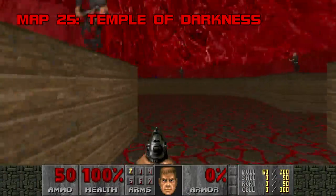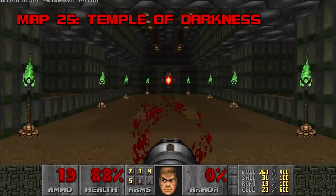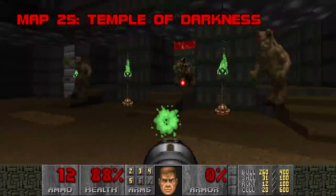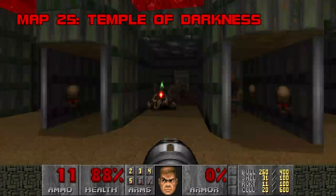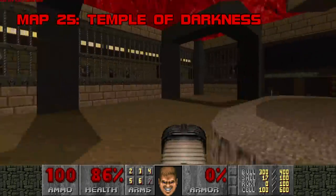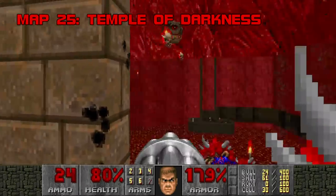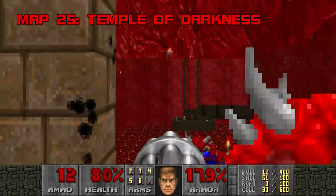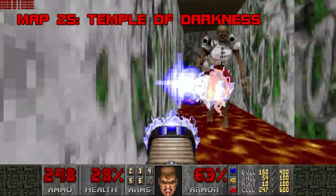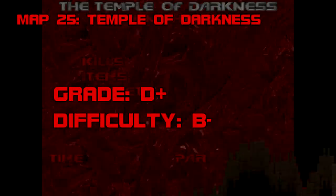Map 25: Temple of Darkness. After a pretty nonchalant start, you'll take a teleporter to one of my least favorite encounters — but if you move off the teleporter, the Baron will warp behind you, so spam rockets at him until he dies and clear the way up the stairs. There's only one part more threatening than the Hell Knight room: these stairs. Try going down a flight over a lava pit while being attacked by pain elementals, all without being able to look at your feet. Temple of Darkness doesn't have much else worth discussing. I don't love this one. Grade: D+. Difficulty: B-.